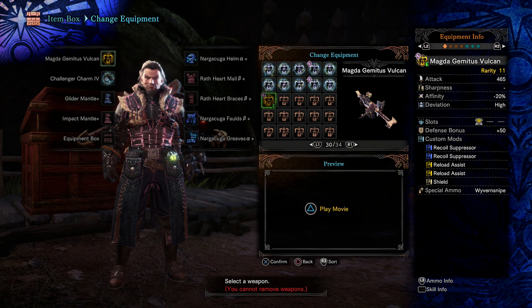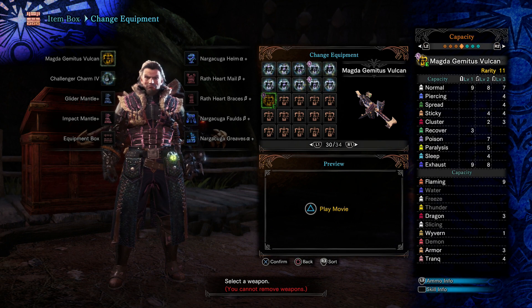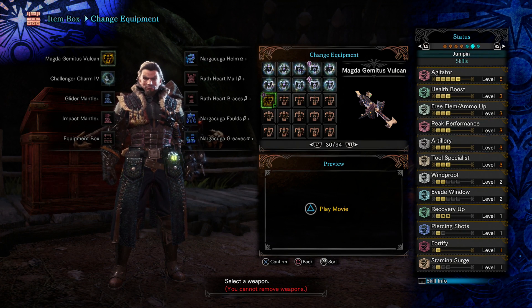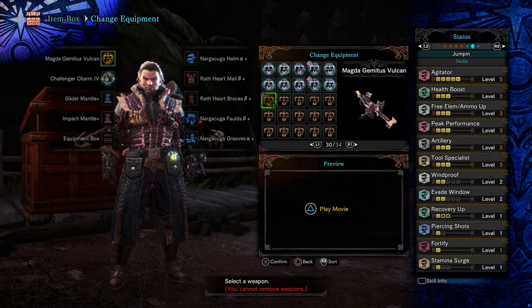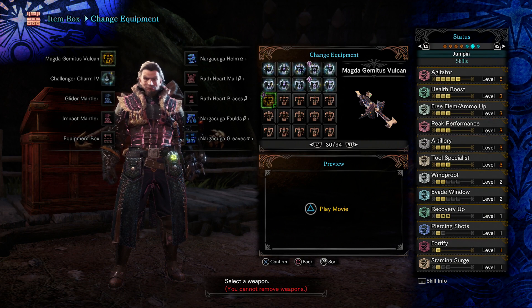For the Zora build mods I use two Recoil Suppressors, two Reload Assists, and one Shield. I don't have Guard on this so when I block I do take some chip damage. The build runs 5 Agitator, 3 Health Boost, 3 Free Element, 3 Peak Performance, 3 Artillery, 3 Tool Specialist, 3 Recovery Up, Fortify, Guard Up, and 2 Slugger when the mantle is on. Armor is: Challenger Charm 4, Narga Kuma helmet alpha, Pink Rathian chest beta, Pink Rathian gauntlets beta, Narga Kuma belt beta, and Narga Kuma greaves alpha.